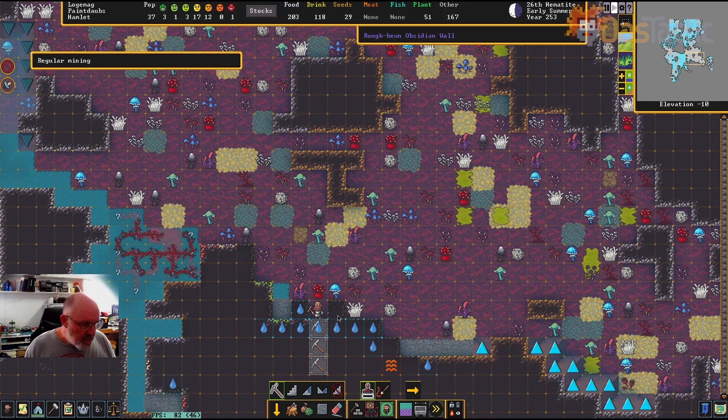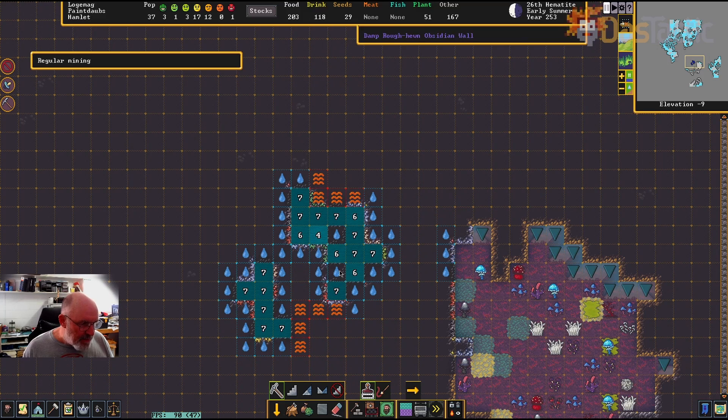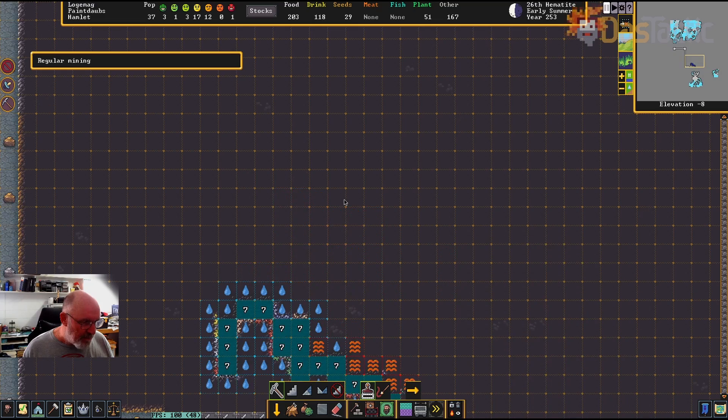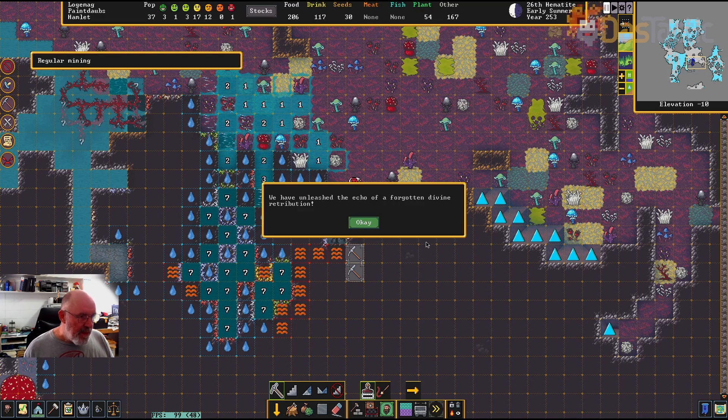Our dwarf is now chopping through, and we find a whole lot of water but also all sorts of gems all the way through. This goes up a fair few different levels, with more heat in different areas — different pockets of heat. Keep track of these little pockets of heat, because this is interesting.